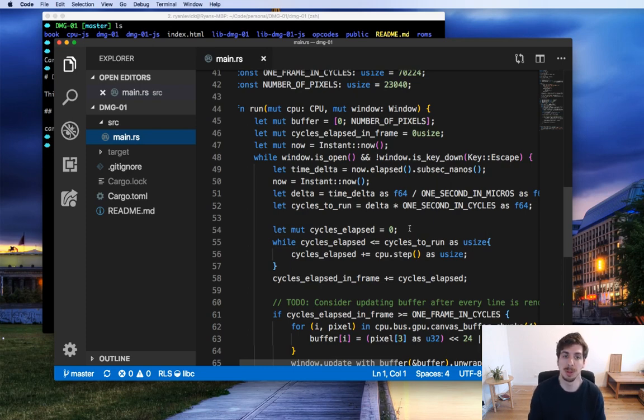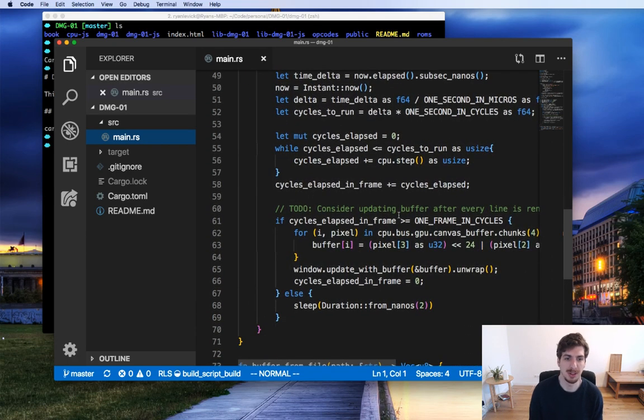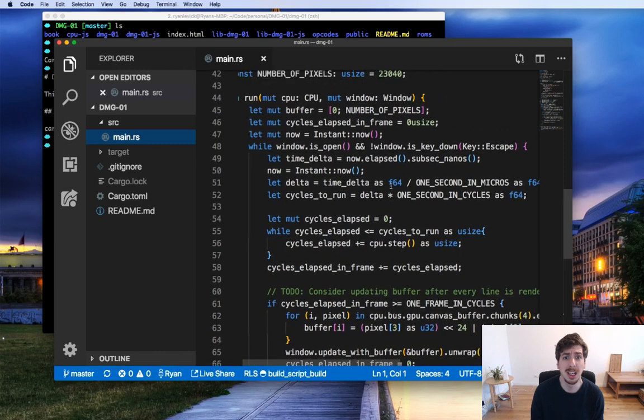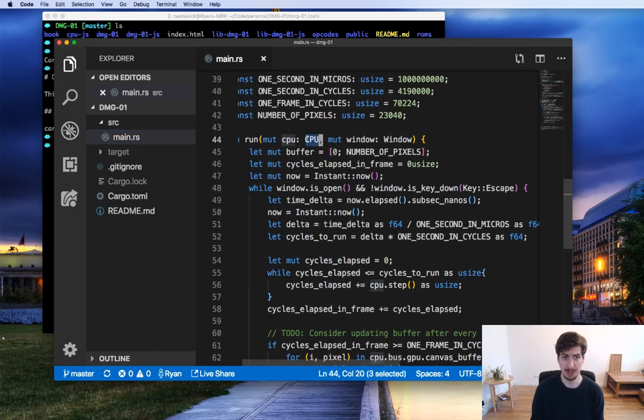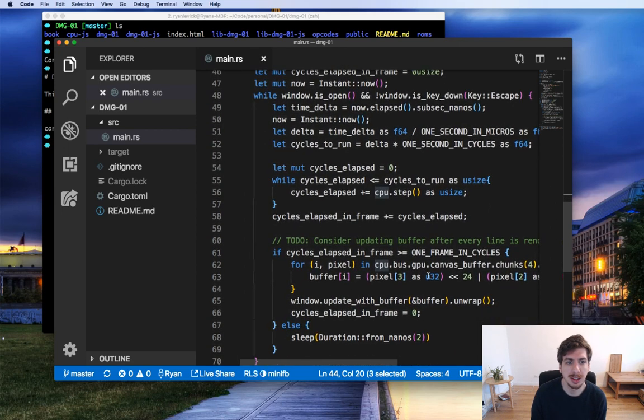The actual emulator library doesn't know anything about timing — that's all the responsibility of the code outside of it. We'll probably want to change that at some point, since it makes sense for the library to know about timing. It can figure out how many CPU cycles need to run per second. You can see the CPU is coming from the library we're about to look at. The step function basically says go ahead and step one pass through the CPU.